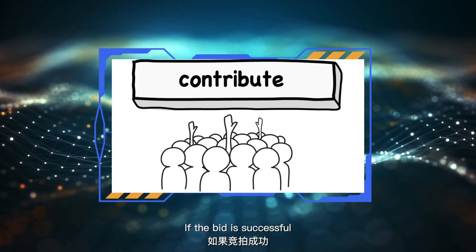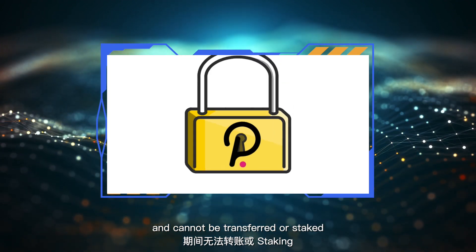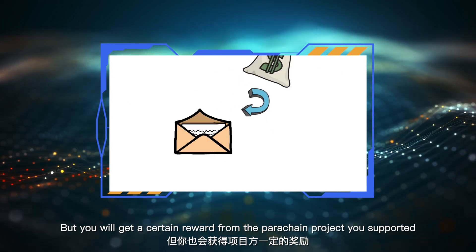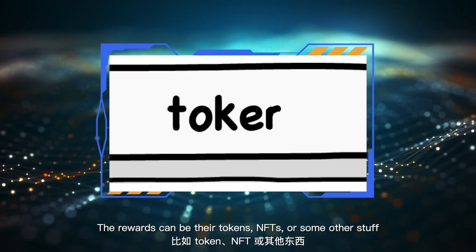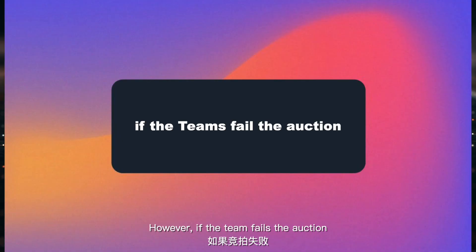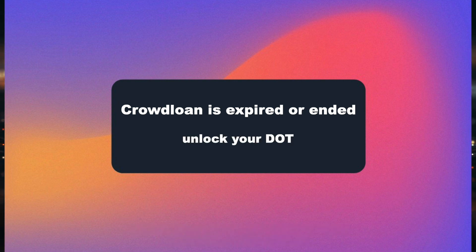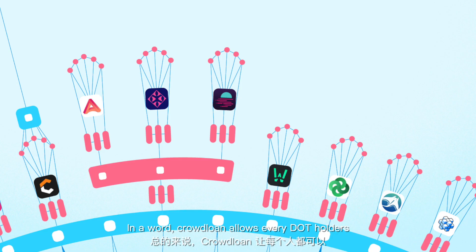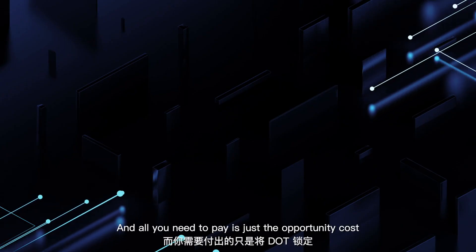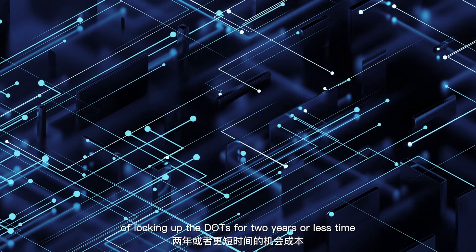If the bid is successful, your DOTs need to be locked during the lease period and cannot be transferred or staked until the lease is over. But you will get a certain reward from the parachain project you supported. The rewards can be their tokens, NFTs, or some other things. However, if the team fails the auction, then you can unlock your DOTs as soon as the crowd loan is expired or ended. In other words, crowd loan allows every DOT holder to access projects that you like in the early days, and all you need to pay is just the opportunity cost of locking up the DOTs for two years or less.